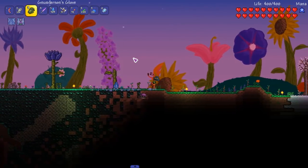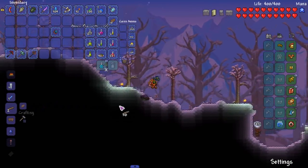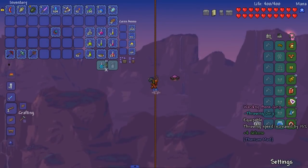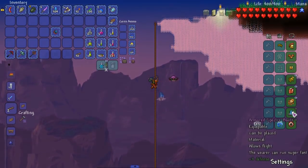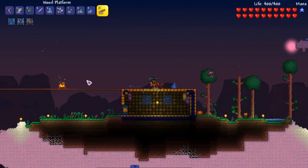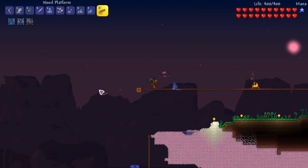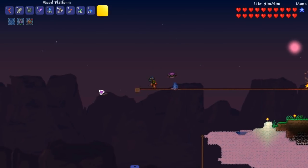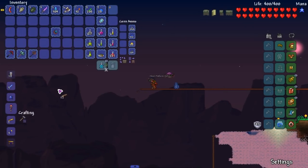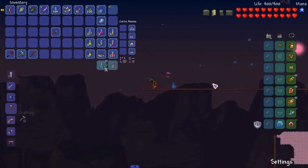I got pretty lucky that the reforging wasn't that bad. If I got armored I just kept the armored. I didn't finish the arena up here like I said I was gonna — oops. Warding, warding, warding — these three were easy to get warding on, these two I just left armored on, same thing with the wings. Let's build out to the left actually. Hopefully this boss is fought in the sky — it's a harpy, where do you find harpies? In the sky!